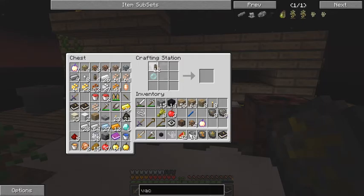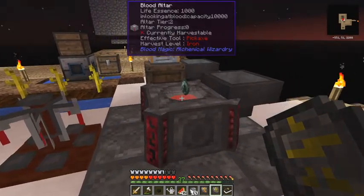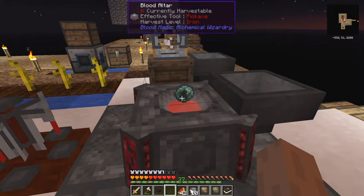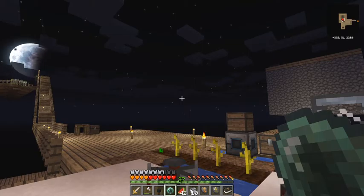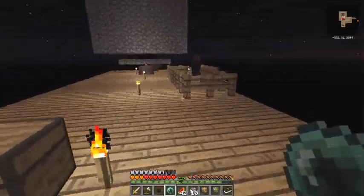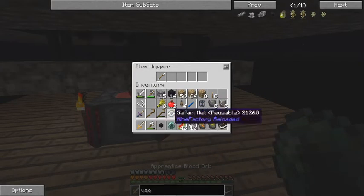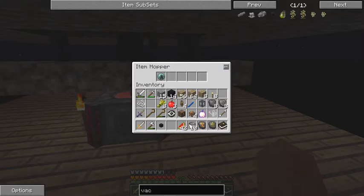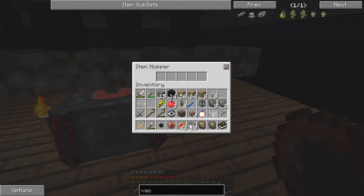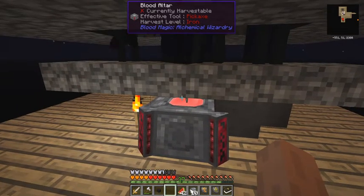Let's make a portable tank. And here we have our blood orb - our apprentice blood orb. It's currently not owned by anybody so I need to own it. Let's right-click on it and then take it over here. I'll put another hopper in and take this blood orb and put it into the middle. Then we'll put that back in. Now this should be gaining LP.